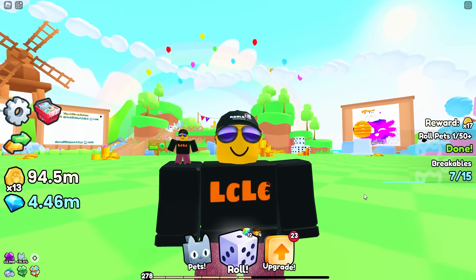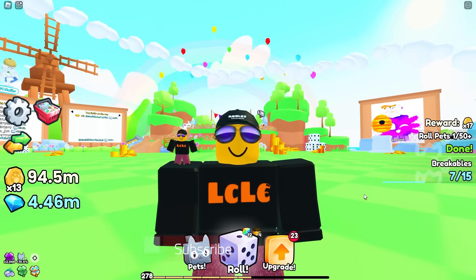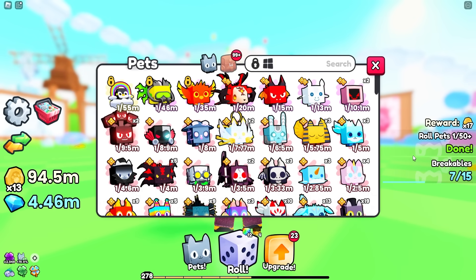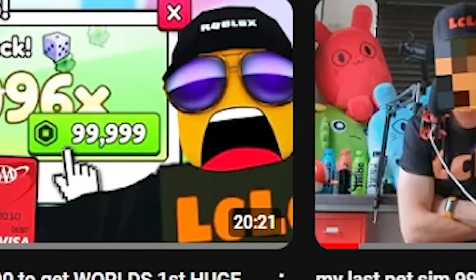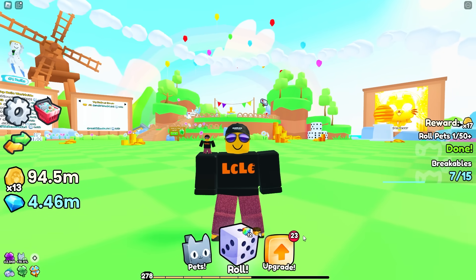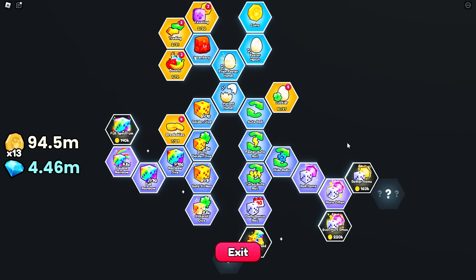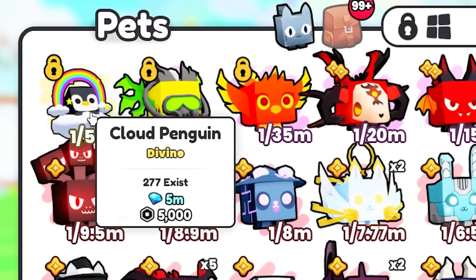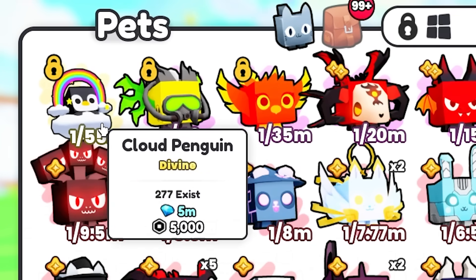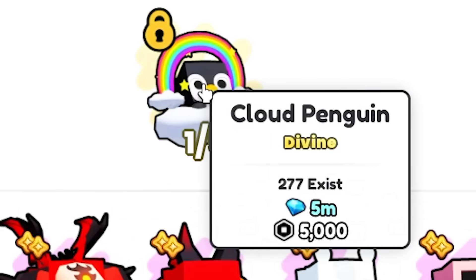We've got 30 minutes to find out and I am gonna either spend it or not. Of course I'm gonna spend it. Stay tuned because first I want to show you all of the pets that I got from yesterday's video. So yesterday I spent a hundred thousand Robux to try and get the world's first huge. Let me just show you the best pets that I hatched from yesterday. So these are the top three pets. Let me equip the cloud penguin - this is worth 5,000 Robux.